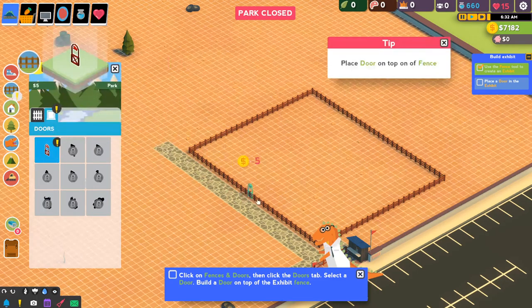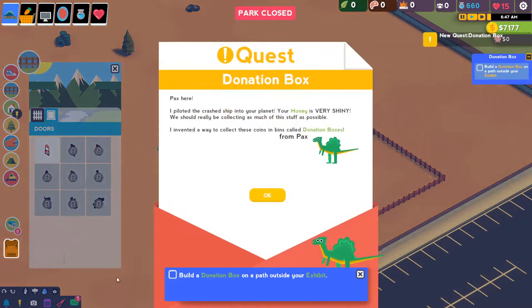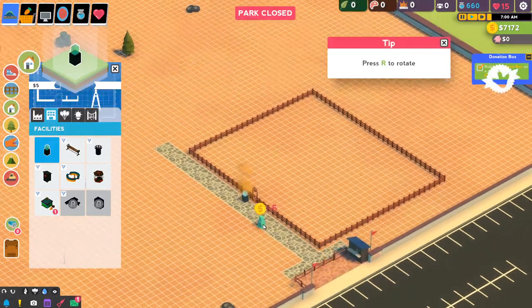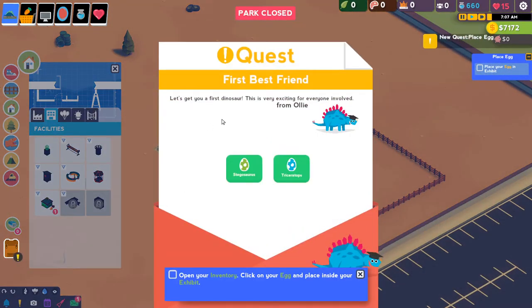Click on fences and doors, come here to doors, and let us make a dino door. Boom. And then Pax, the other helpful dino: 'I piloted the crashed ship into your planet. Your money is very shiny. I invented a way to collect these coins called donation boxes.' Very forward-thinking, Pax. Let's get a donation box and put it next to the gate. And there we go. Let's get your first dinosaur - this is very exciting. In honor of Ollie, we're going to get a stegosaurus.